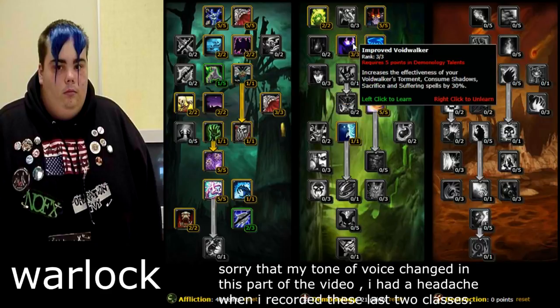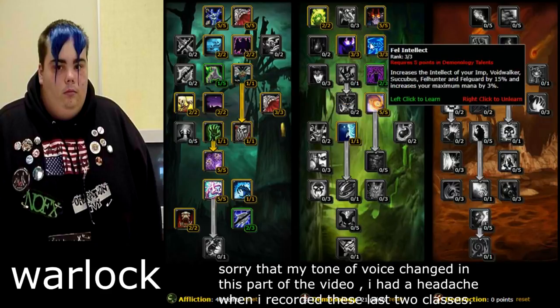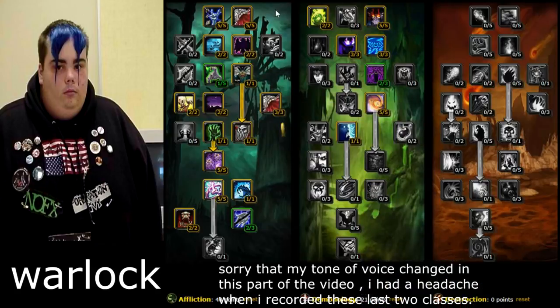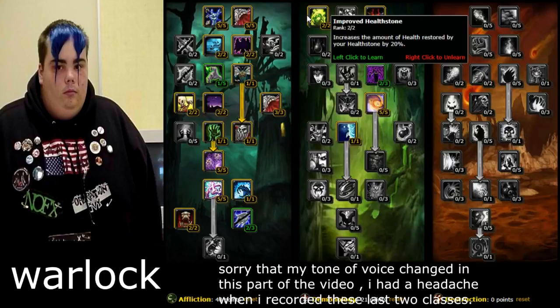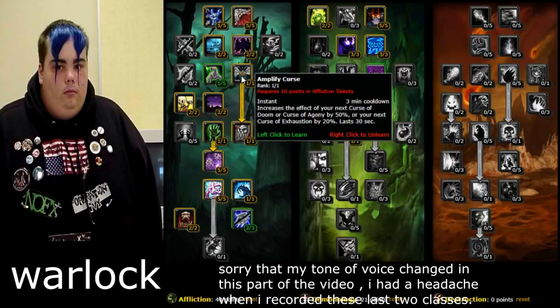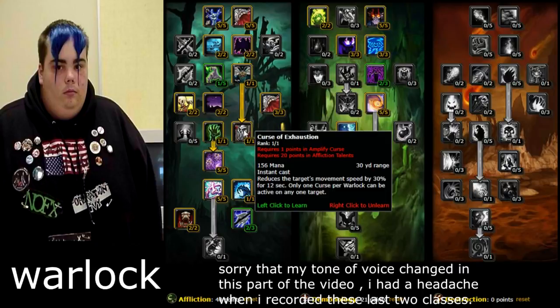Your Voidwalker is going to be using Taunt a lot and using a lot of mana, so get Fel Intellect for sure. Also, Demonic Sacrifice — if you accidentally pull too many mobs, sacrifice your Voidwalker and it basically gives you a protective shield. Also get Improved Healthstone, which increases the amount healed by your Healthstone by 20%. Then in Affliction, get Amplify Curse and Curse of Exhaustion — cast this on somebody chasing you.